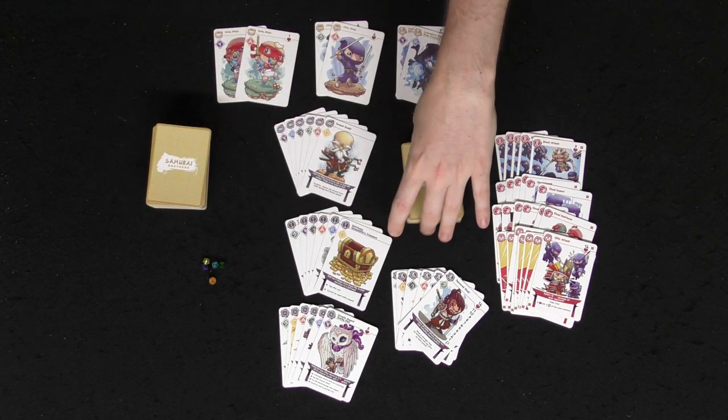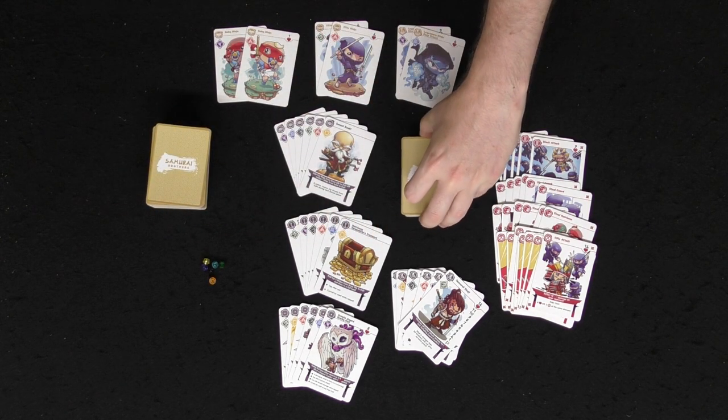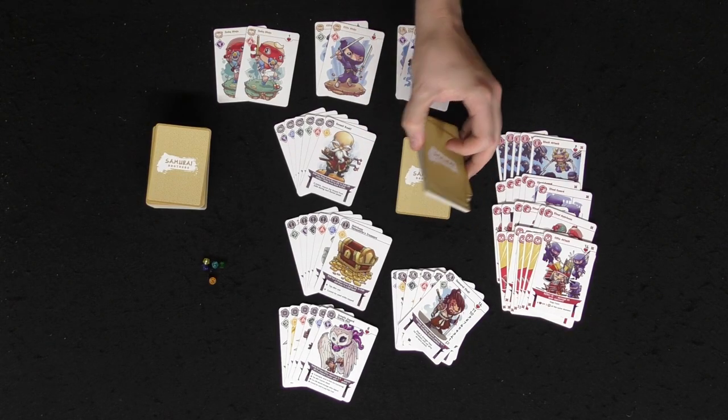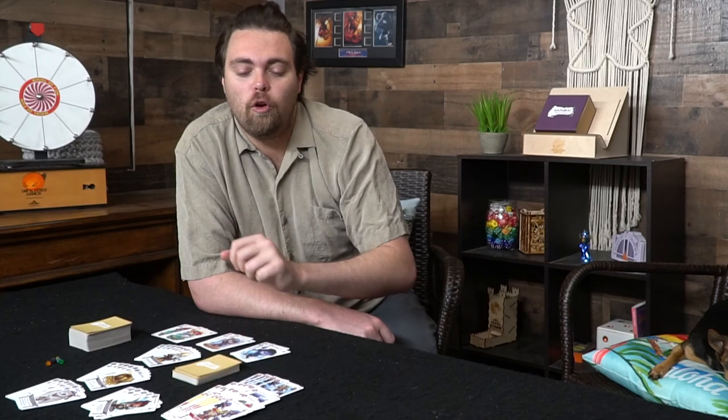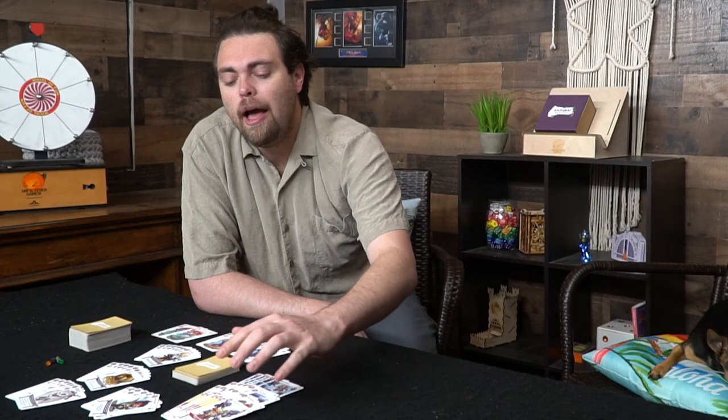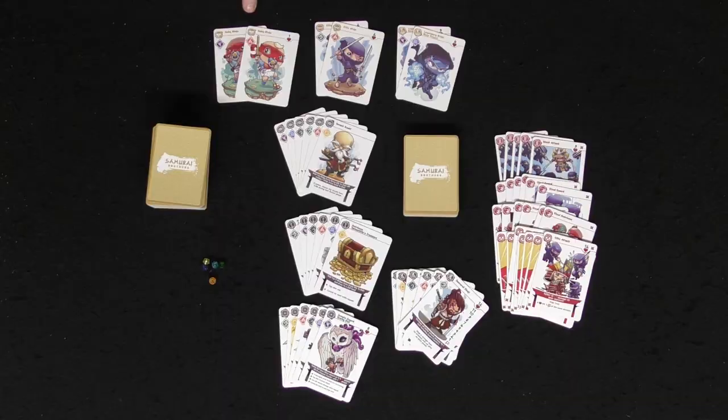There are two sets of different card types. You have ninjas and action cards. When playing with three or fewer players you use the standard deck of action cards. With more players you incorporate additional action cards that have a little throwing star at the top right — they're added to the action deck so there are more cards available for more players. Ninjas vary in three types: baby, elite, or legendary, and each has a unique amount of health and an element.